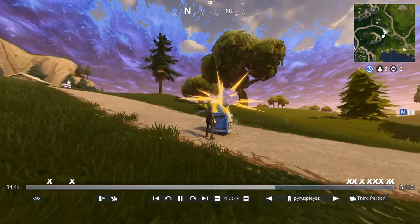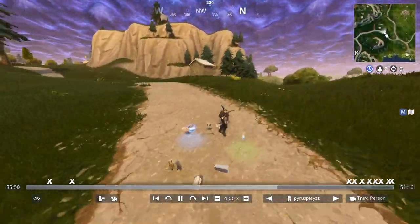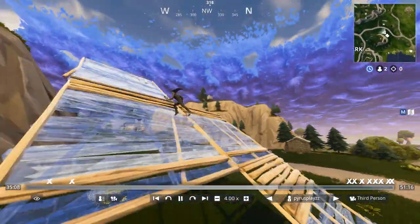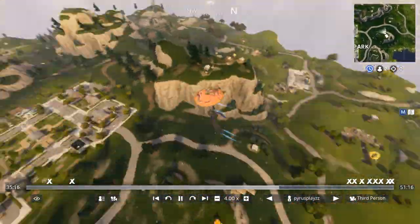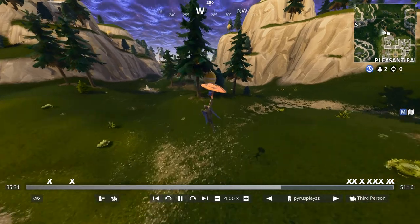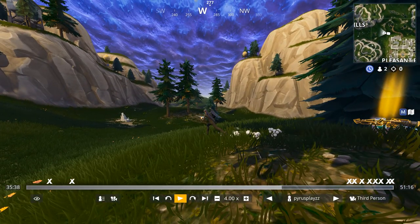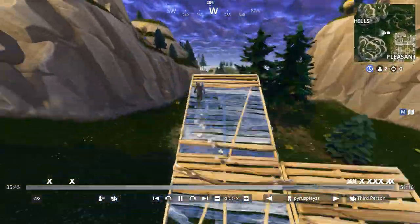I see this one, go for it, then I open the two llamas to get their loot — maybe like some extra launch pads or something. Go through the rift and I see this one over here. Once I open this one, I realize there are two more supply drops, so I'm getting more faith. But I got another minigun.